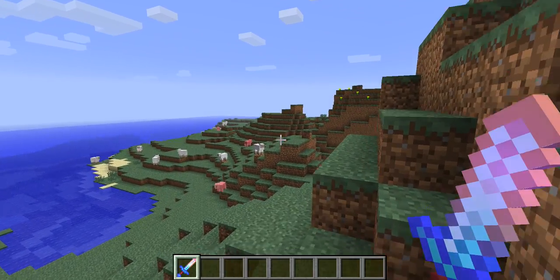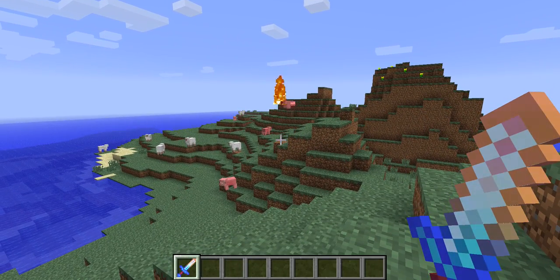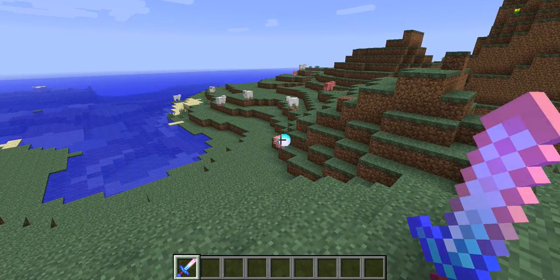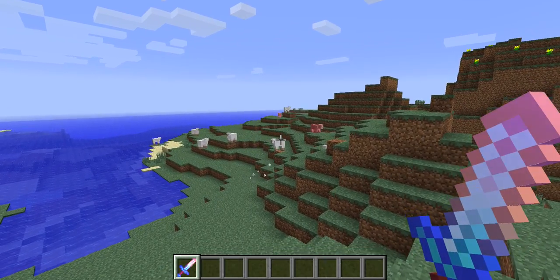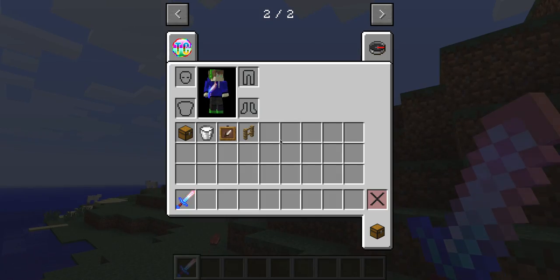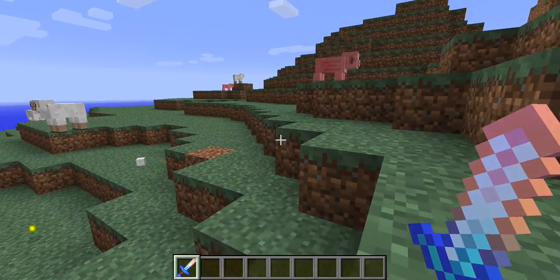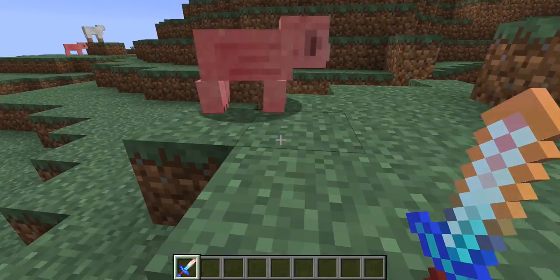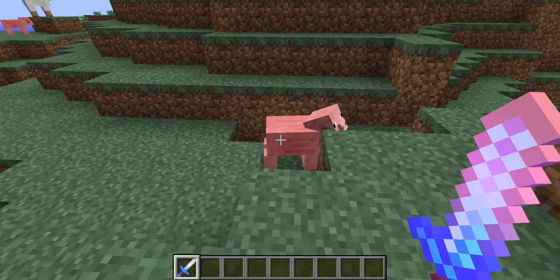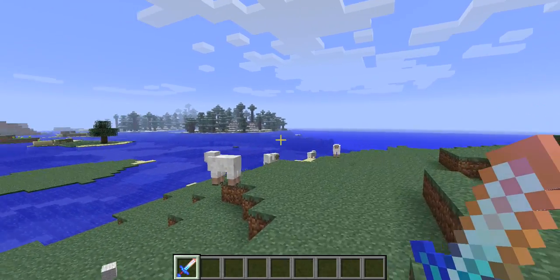This one is done. I think when you right-click, this happens, and it kills like some mobs almost instantly. It does 13 attack damage. So this would kill a pig instantly - yeah, it would kill a pig instantly.